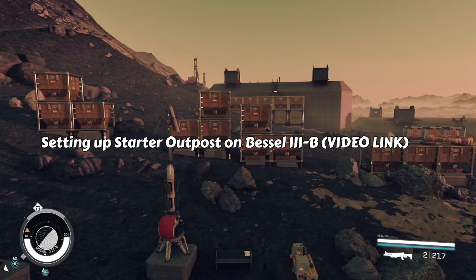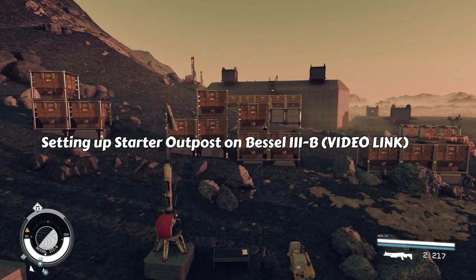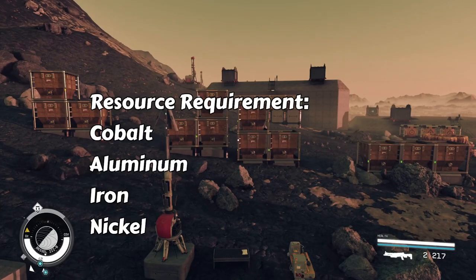Now to get started you're going to want to have a starter outpost that has cobalt, aluminum, iron, and nickel.